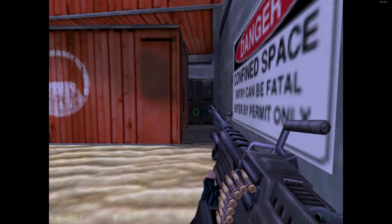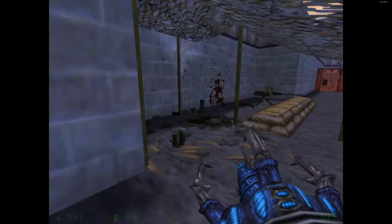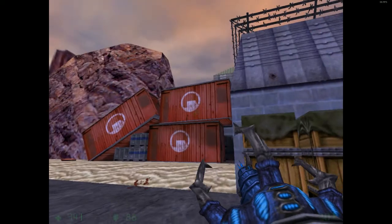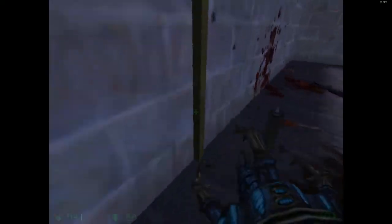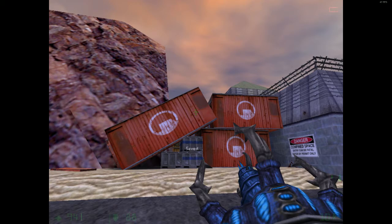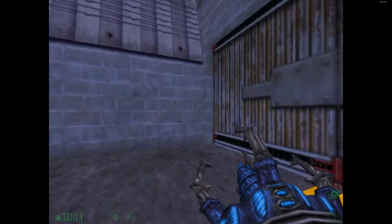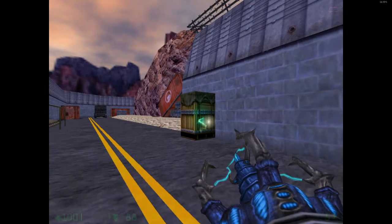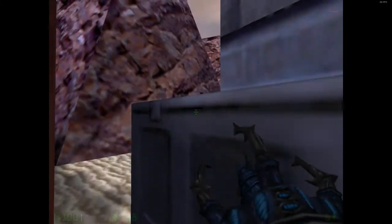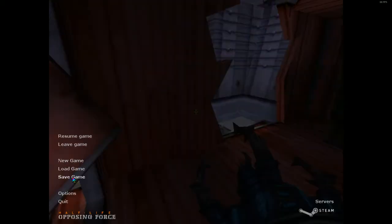What's through here? We probably gotta go in here. 'Confined space, entry can be fatal, enter by permit only.' But I'm going to enter anyway. Why did that blow up by itself? Oh, they're throwing grenades - those boys are tossing nades. That's not good. There's also RPG ammunition. We're going to somehow get past this and all their grenades. The confined space message? Yeah, I'm going to totally ignore that. Do I look like the type of guy who would care about a confined space message? Nah. This game is like 20 years old - my God. But it's a pretty cool game.